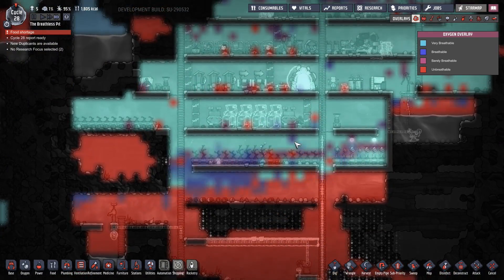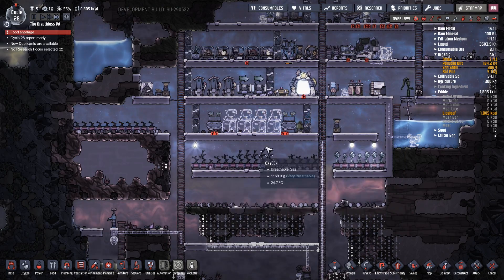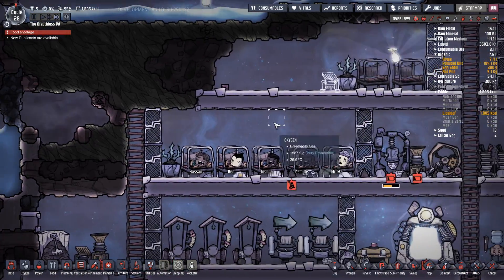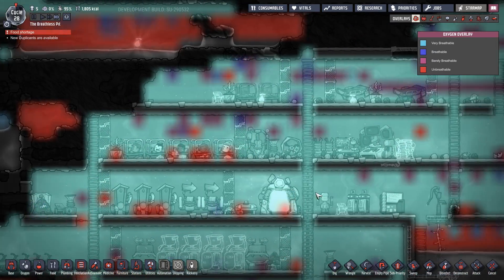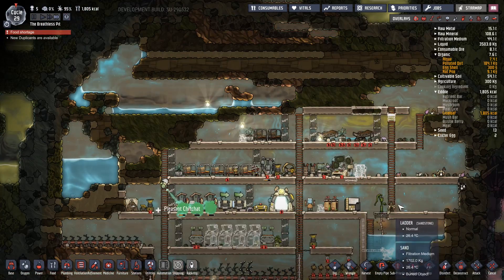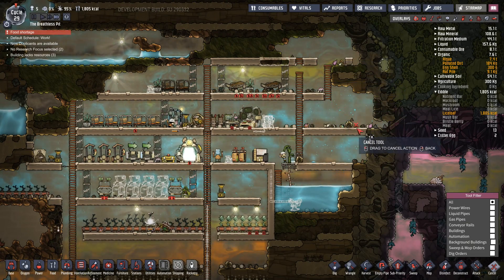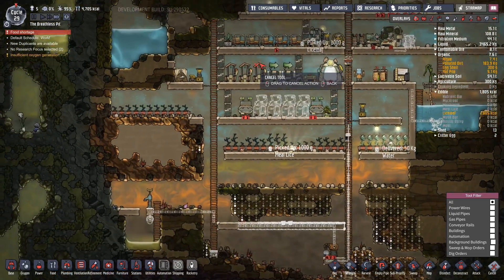Right now our oxygen producers aren't really running because we're at maximum pressure, so it's been very hard for anything to get produced. We also picked up the little deodorizers, which is nice. I've had a little bit of bad air kicking around in other parts of the base, so I've told them to put in more deodorizers, but I'm conscious there's quite a lot of work for them to do right now. I'm kind of tempted to deprioritize a few things.